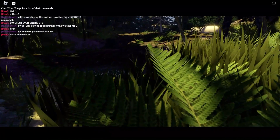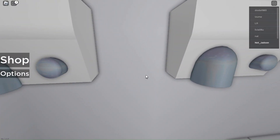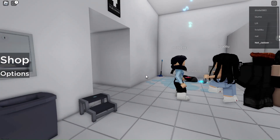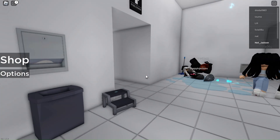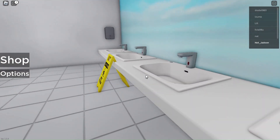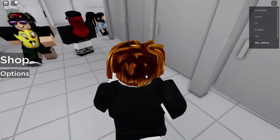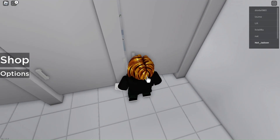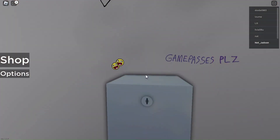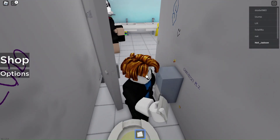We're back with another game — and look what it is, it's a bathroom! This game is called Public Bathroom Simulator. Let's see how it goes. There's a little noob under there, which is pretty cool. You can go in the stalls — there's a bunch of stuff, toilet paper. I got toilet paper!